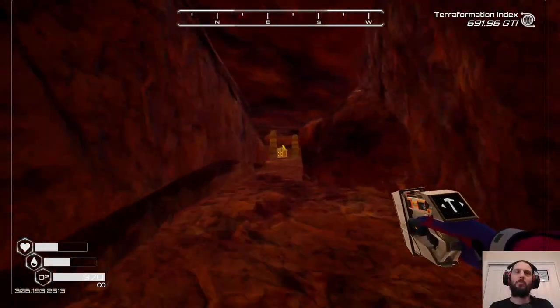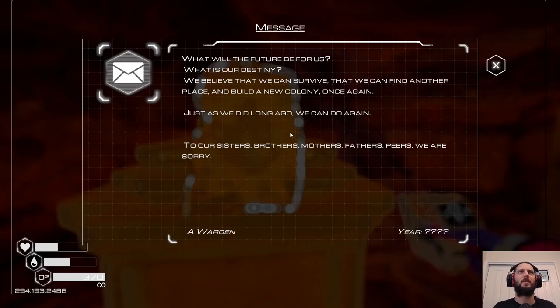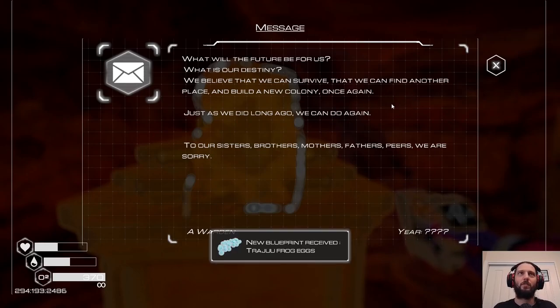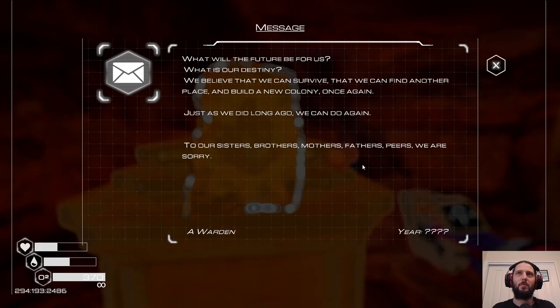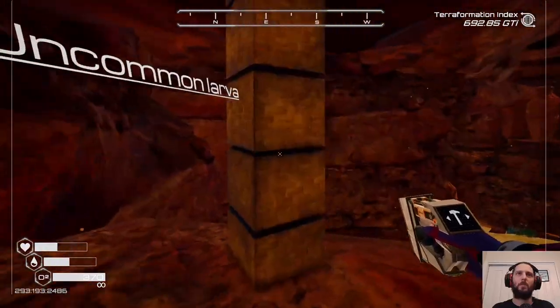A cave, and an altar — is this a key that we should be collecting? What will the future be for us, what is our destiny? We believe we can survive, that we can find another place and build a new colony once again, just as we did long ago. Come on guys, your ship was right there, still uncommon lava.